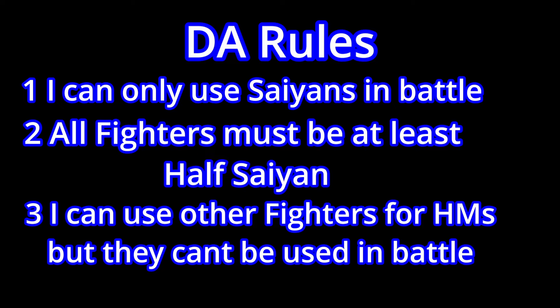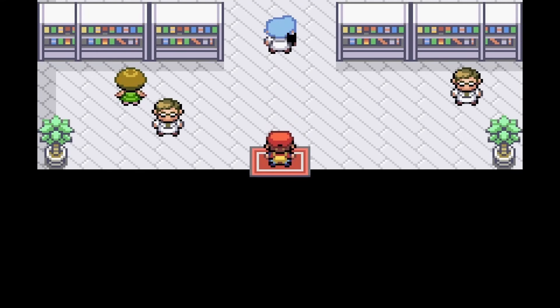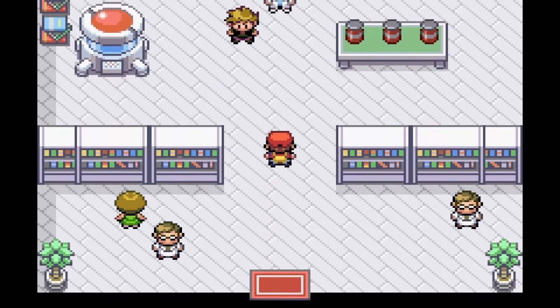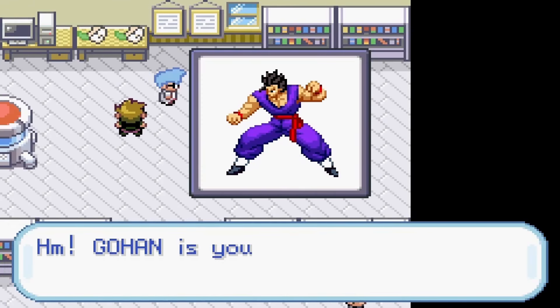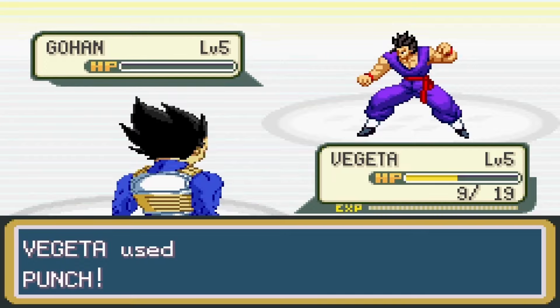If I need a fighter for an HM, then I can use them, just not in battle. So without further ado, let's begin. The first thing I did was go to Dr. Breathe's lab to get my first fighter. I had three choices: Goku, Vegeta, and Gohan.